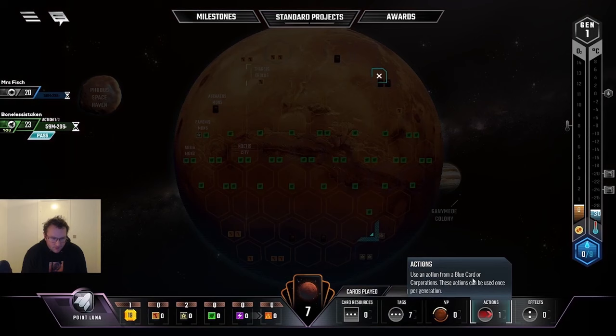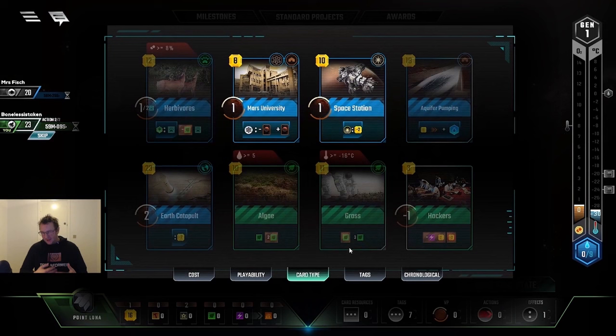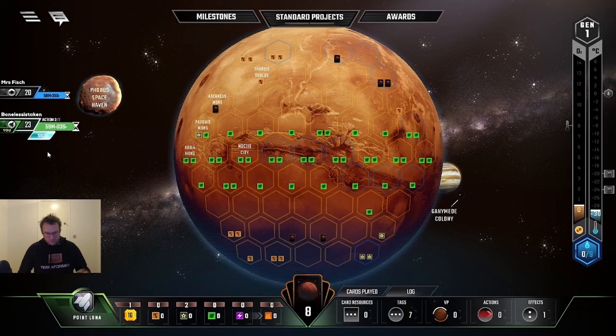I top-decked Earth Catapult as well — it's very good. But Mars University is one of the cards I really favor in these long two-player games because you can rotate so many cards. Especially with Point Lune, it kind of adds up because Point Lune draws a lot of cards, which means I'm going to get a lot of science tags, which means I could get a lot of value from Mars University.